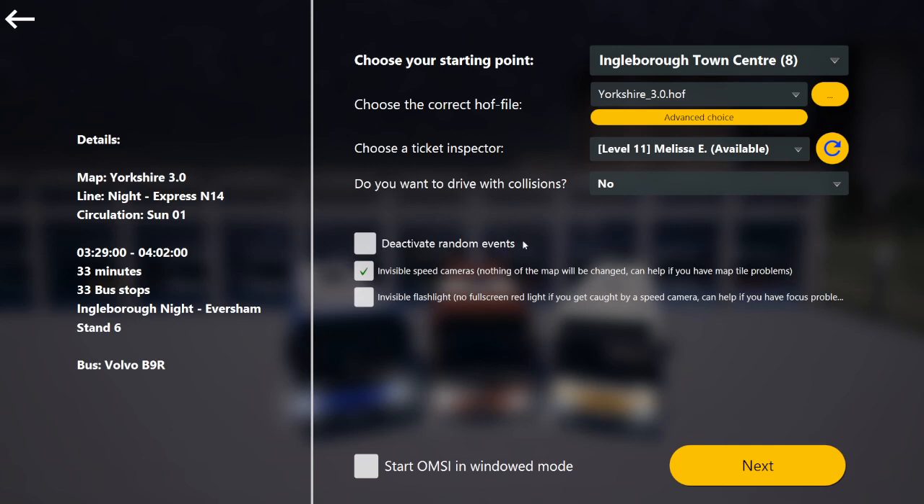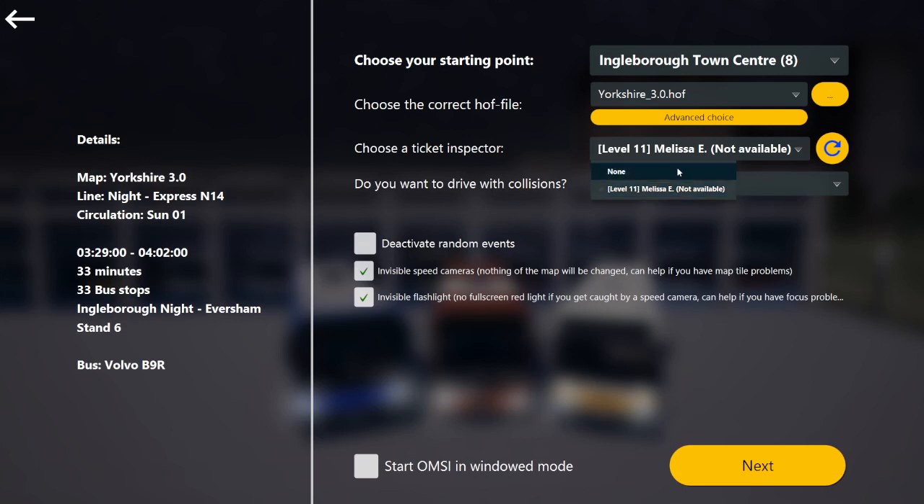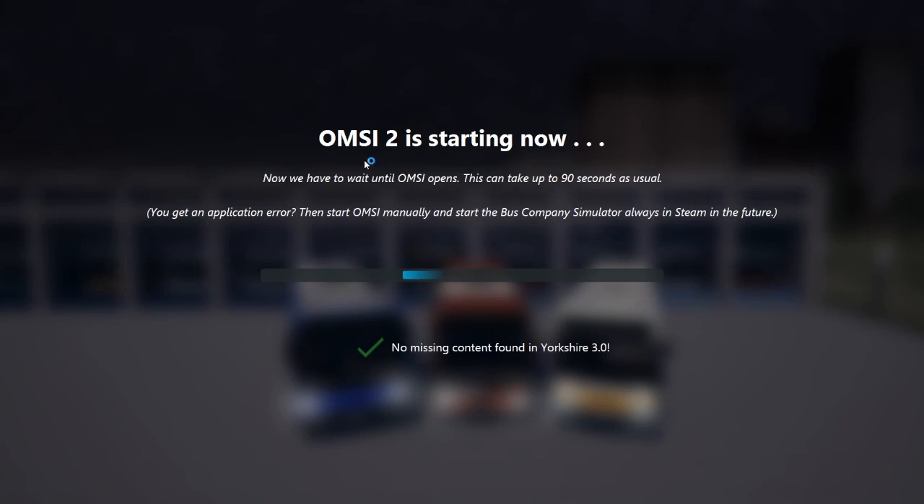Disable random events — because I've got premium, I get random events pop up, as you've probably seen. Invisible speed cameras do nothing and will change on the map. There are tile problems, invisible flashing lights, and no full screen red light. The ticket inspector's not available. And then that will just basically start — OMSI will start.